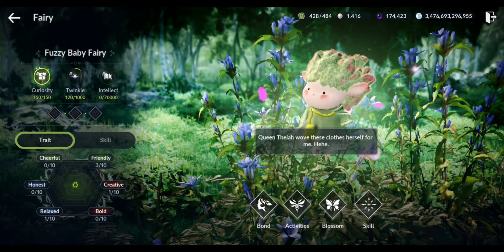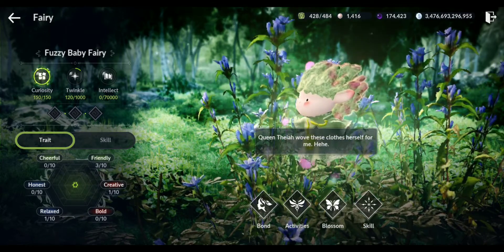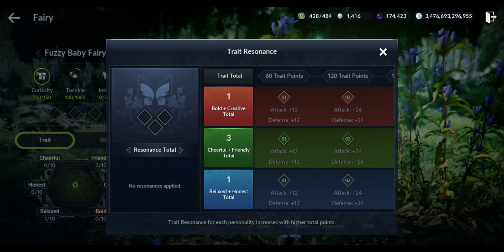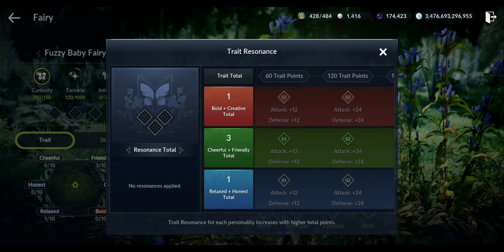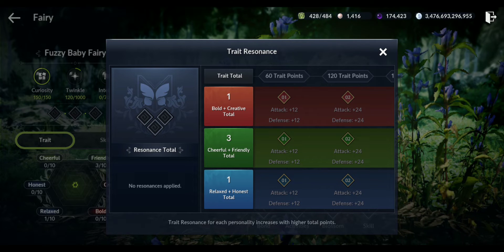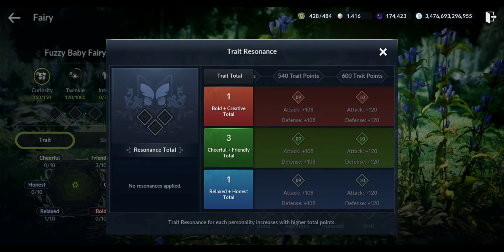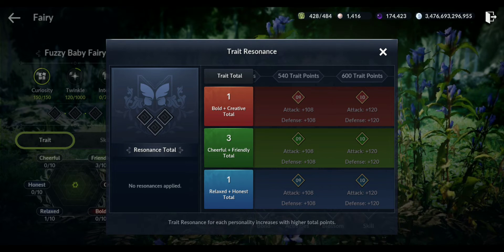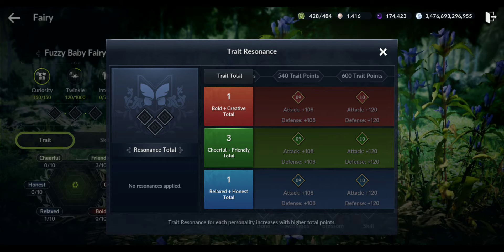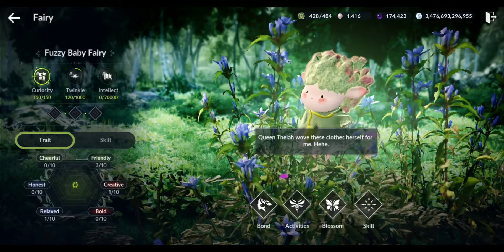There's also resonance for these traits. You can actually gain CP and DP from them. Three friendly - when I reach 60 trait points, I gain 12 attack and 12 defense. At 120, you get more. Maximum is 600 trait points: 120 attack, 120 defense. For each of these you can get 120, and there's also resonance after where you get more attack and defense. That's how you can gain extra CP.